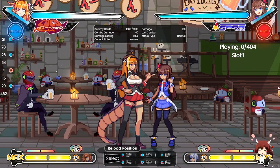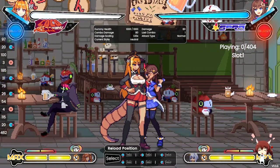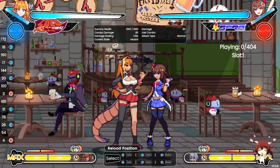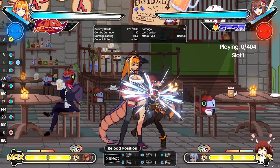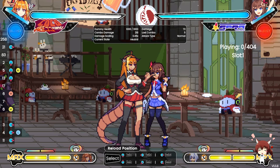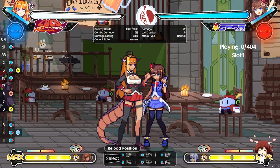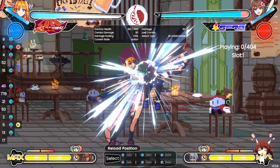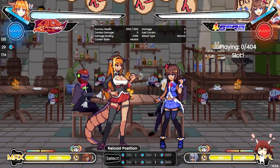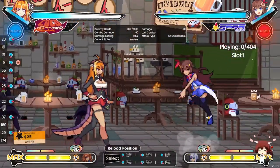Standing heavy kick is pretty much a combo ender — the last normal you press before canceling into a special. If you hit them with it, you can confirm into an arrow grab with 2M or 2L and super-cancel for more damage. Coco's 2H is a really, really good anti-air: if they jump on top of you, this will catch them and pull them into her range.